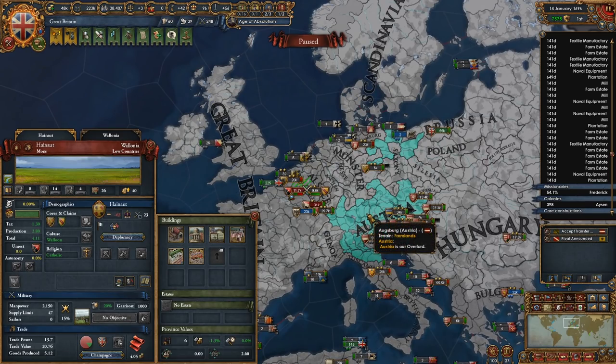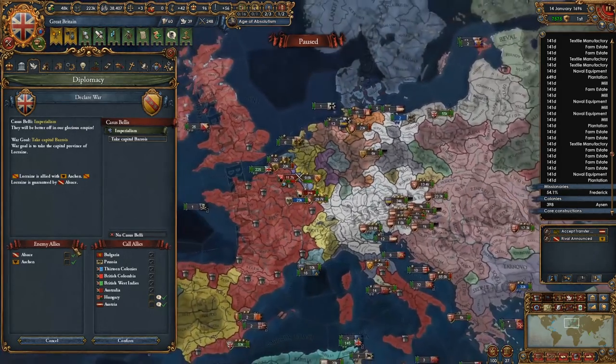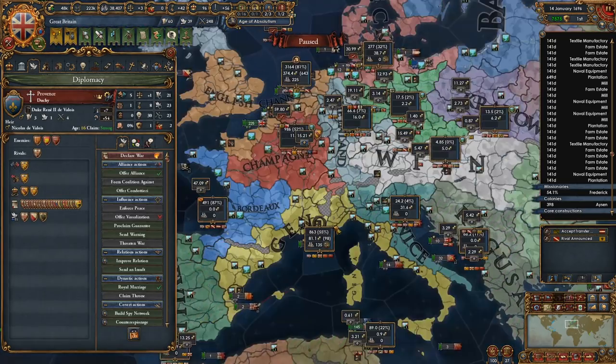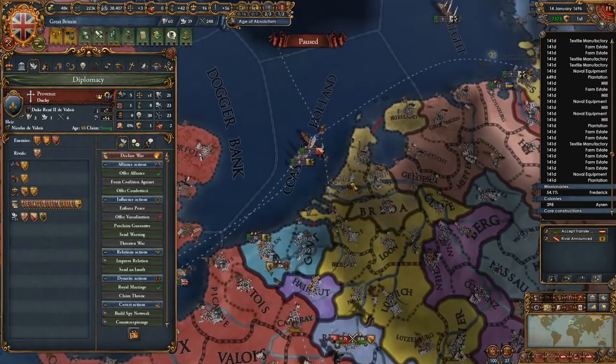Hainaut is a PU under Austria — very good. What about Lorraine? Nope, just Aachen. I suppose if I want more trade down here, but mostly I'm just looking for the trade up here. So let's see here — who is this? Utrecht? Aachen and Hesse.